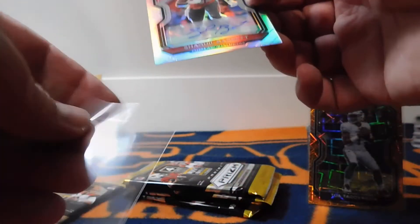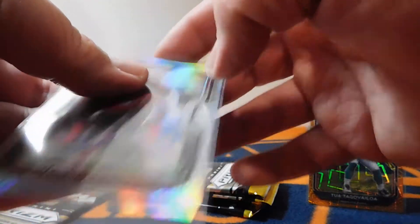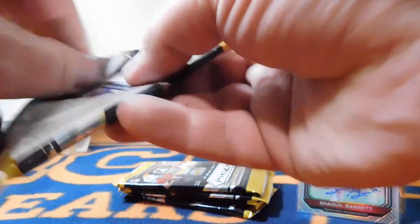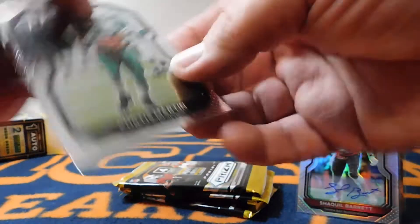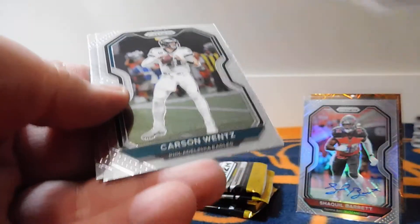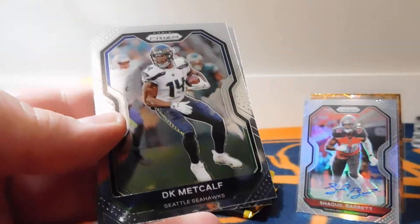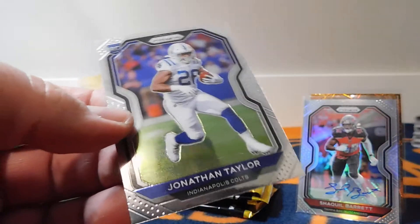And it's a prism — maybe they all are, I'm not sure. But anyway, there we go. Next up — oh, Jonathan Taylor. That'll be a good one. He had a great season. Curtis Martin, Carson Wentz who did not have a great season, and DK Metcalf — love that guy.